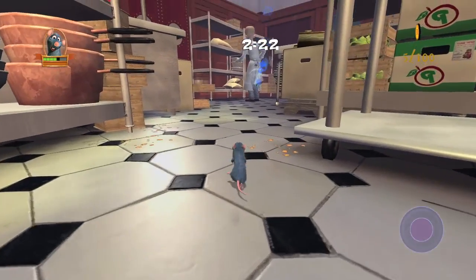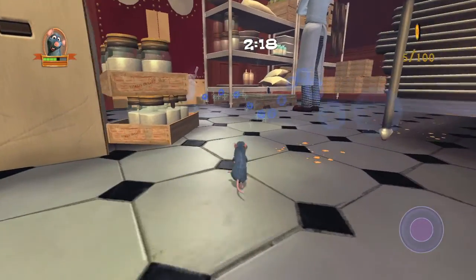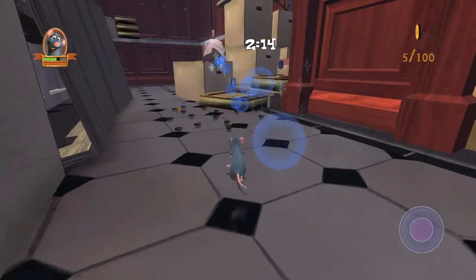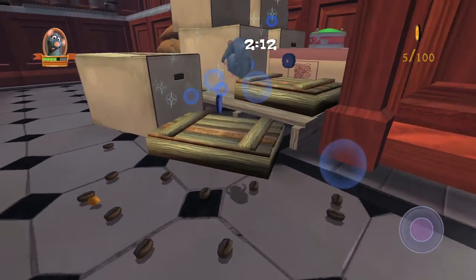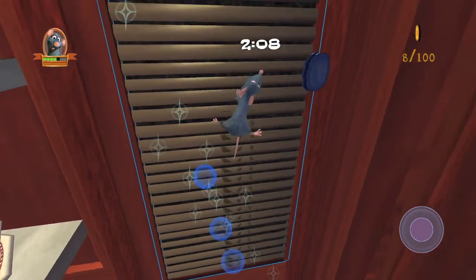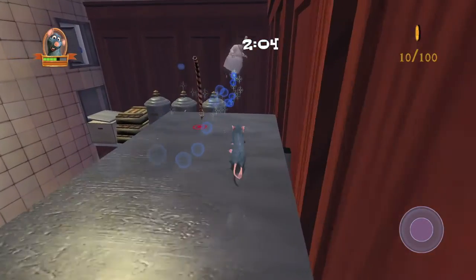Just book it to the ghost and keep following him. Then you're going to take a left right here and you have this platforming bit. There's going to be a ton of charms here so try your best to grab them while racing. You have the two on the wooden boards right here. Hit the spring, hit the B button to wall run, and then you have three right there — just zig zag back and forth.